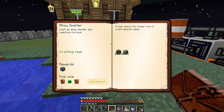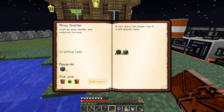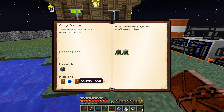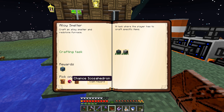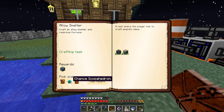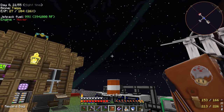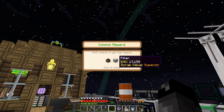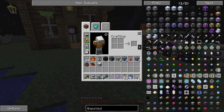So the next one that we have completed is the Alloy Smelter - Craft an Alloy Smelter and Redstone Furnace. We've already done both of these things just by normally playing. We're going to get a Chance Cube, and they can give us one of these or a reward bag. Let's do left reward bag - claim it. So this is a greater reward bag and we got a Redstone Engine and a filler. It's a common reward, at least it's not a crap reward.